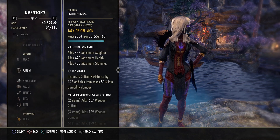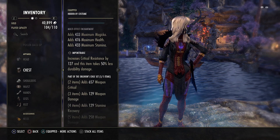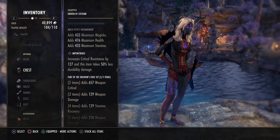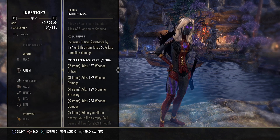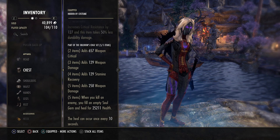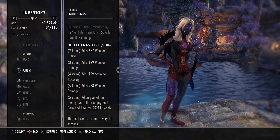The 5-piece body set is Oblivion's Edge — legs and chest with tri-stat enchantments, small pieces with maximum stamina. Oblivion's Edge is farmable from Realm of Madness and gives weapon critical, weapon damage, stamina recovery, and 258 weapon damage. The kill-proc bonus doesn't work in no-proc PvP, but we use it for the extra weapon damage. If you're too lazy to farm it, you can go 4 pieces Witch Knight, which gives the same weapon damage, plus 1 piece Trainee for health. I prefer Oblivion's Edge here for more stamina recovery and weapon critical — I don't have a skill that scales with max health like on my Warden build.